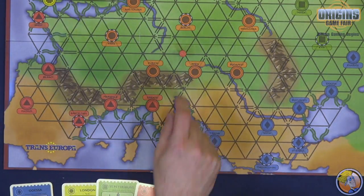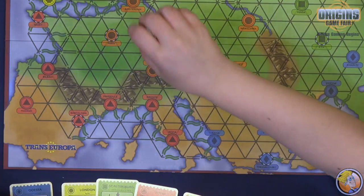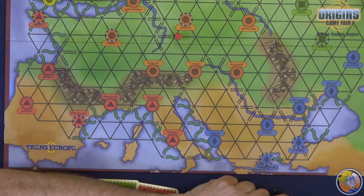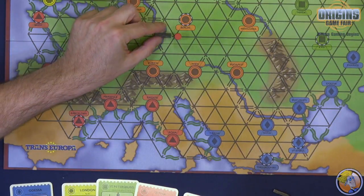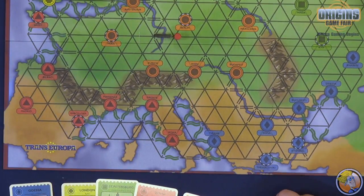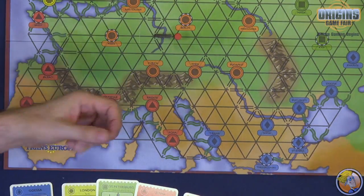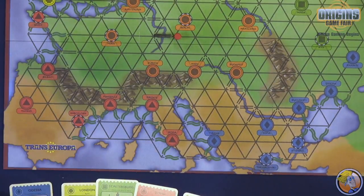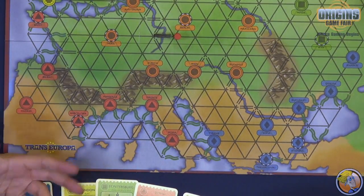If I am going over a double line, like a mountain or river, I can only lay one track on my turn over a double line — it's just a more expensive turn. In that respect, that's just like regular Trans America.